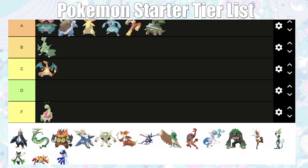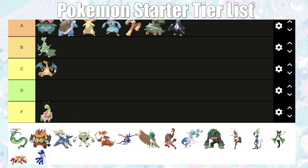Infernape is another S tier encounter. It's great for the first two gym leaders, can't really do anything to Fantina, and isn't great against Wake. But it's great for the early game overall with Close Combat, Mach Punch, and Flamethrower — and you can pick up the TM for Flamethrower at the Ironworks, at least in Platinum. It's also good against some of Cynthia's Pokémon.